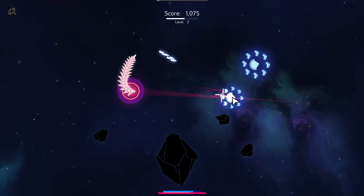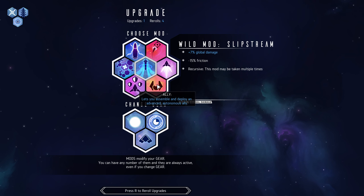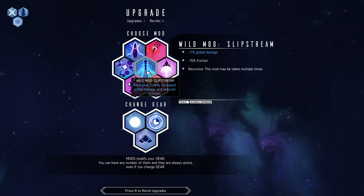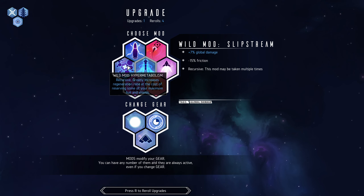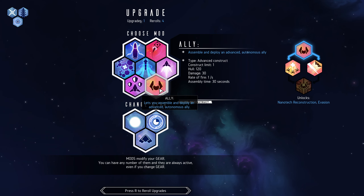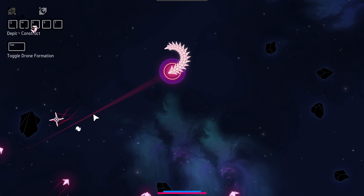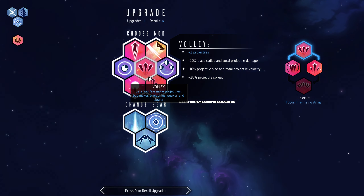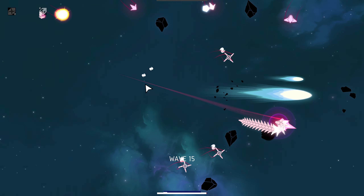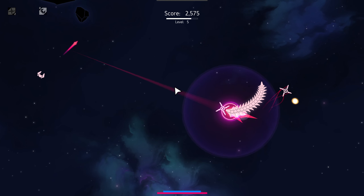Mods — what are we going to go for? Extra hull strength. Heavy caliber — increases weapon damage to projectile size. Let's get an ally. I think for the moment that's going to be the best thing we can do. More upgrades. Volley — there we go, extra projectiles. Extra projectiles isn't actually giving us extra projectiles... oh, it is giving us extra projectiles. Yeah, we just needed to actually have them built. Okay, this just got a lot better.